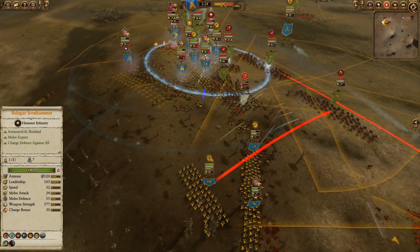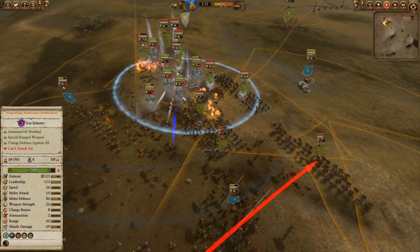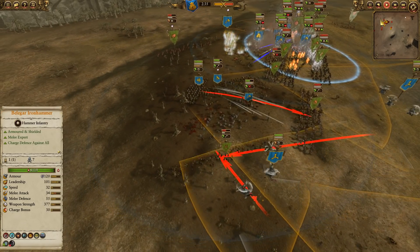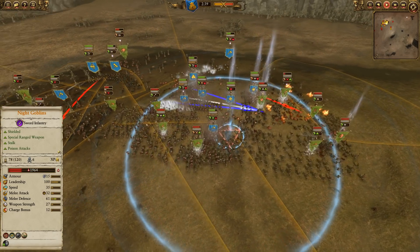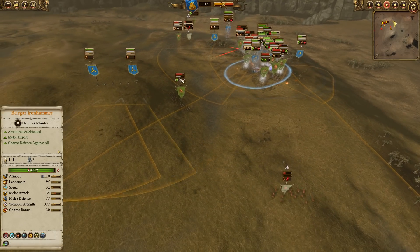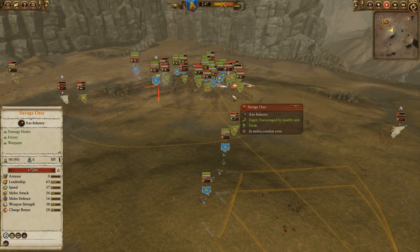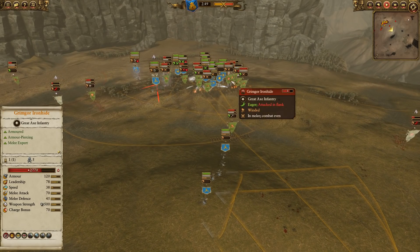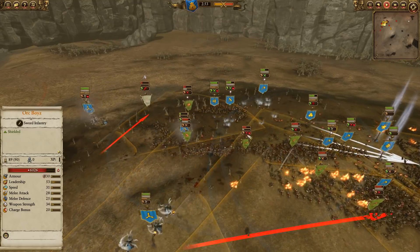I'm not sure the Greenskins honestly have the infantry stopping power to cut through the Grumbling Guard and the Norgrimlings Ironbreakers in the center. The Black Orcs are just about in the fight — they definitely have the armor piercing damage, it's just a matter of whether they can get the melee attack buffs they need. The Gyros continue to whittle down the flanks. The two Brimstone Guns have used about half their ammo. Grimgor took quite a bit of damage — they probably want to start focusing on the Black Orcs.